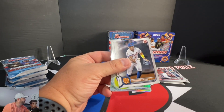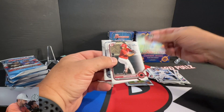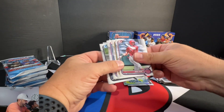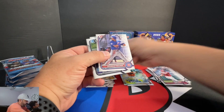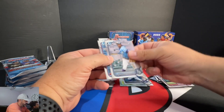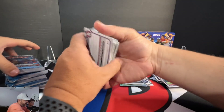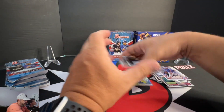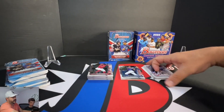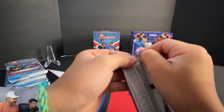We've gotten three value packs and I don't think we really got anything. That blaster might be winning. Benny Montgomery — that's a nice one — second time we've had him out of three packs. No hits out of the value packs, kind of disappointing. But let's see what Jackson can get out of this blaster — hopefully we get something to put up on the stand.